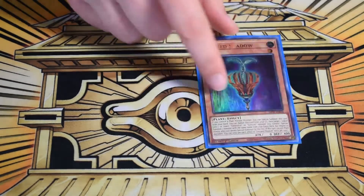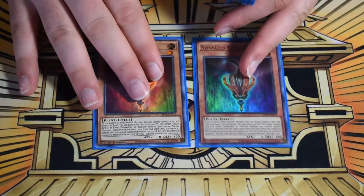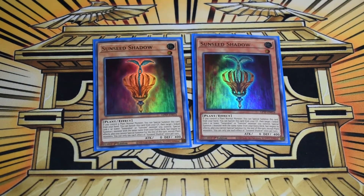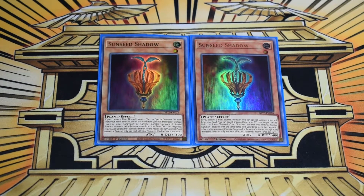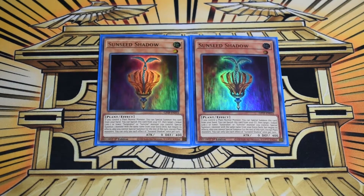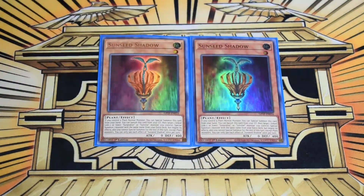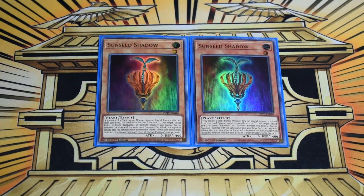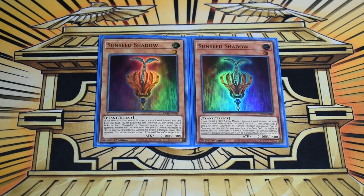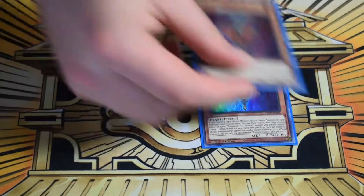Moving into extenders: two Sun Seed Shadow. It gets special summoned out through your main combo line, and the key effect is you banish it from grave, target a link you control, and special summon another link of that exact same name with its effects negated — just to link climb. You only need one for the combo, but since the combo specials it from the deck, we run two so you can still combo if you open it.